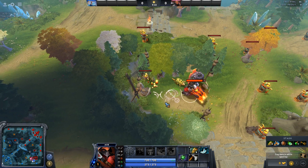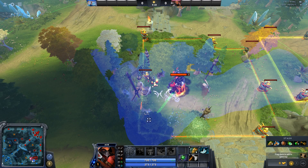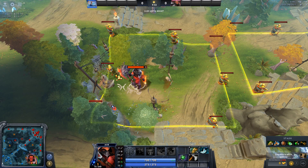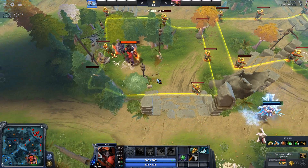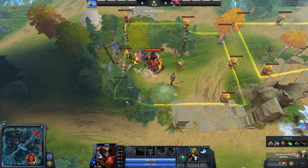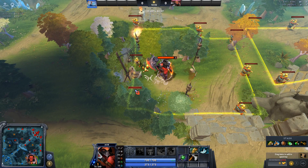The best spot to ward, actually, if you only want this blocked and you don't care about vision, is up here. Put it back there, and this spot cannot be seen without some kind of spell to give you vision of this area, or a flying courier, or they have to cut this tree. But most people won't just randomly cut this tree.